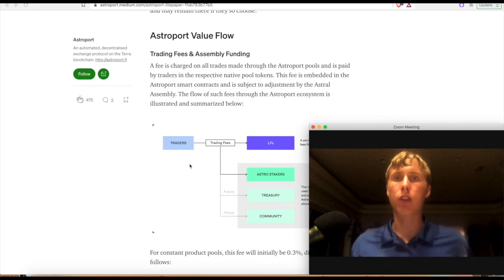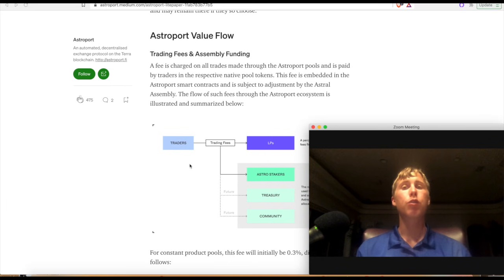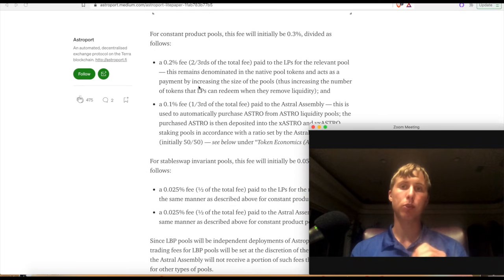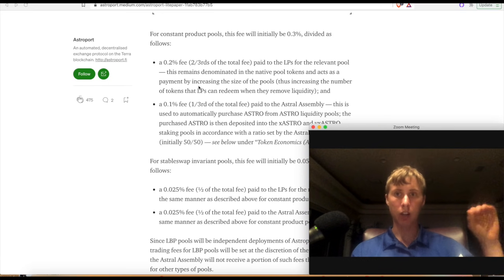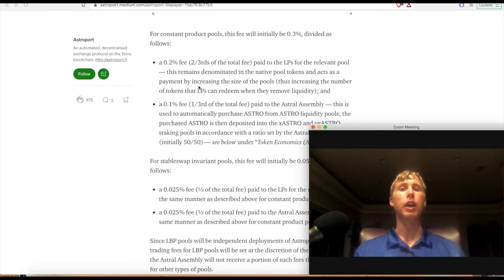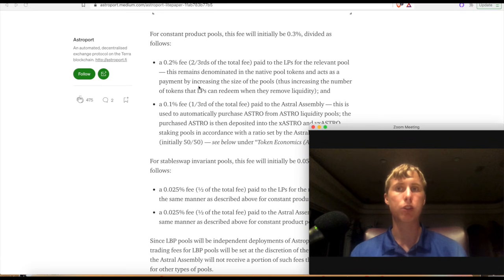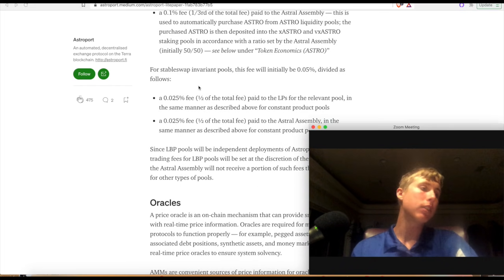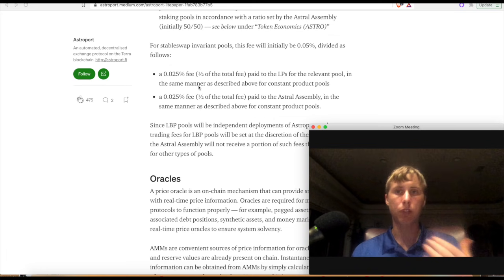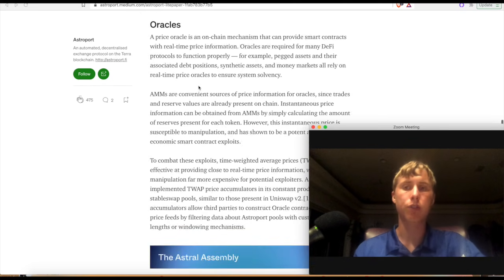Now let's explain the value flow for Astroport. It's similar to Sushi — it earns a portion of protocol fees as well as being used for governance. There is a 0.3% fee for traditional altcoins like Pylon Protocol and Anchor Protocol. Of that, 0.2% goes to the LP for the relevant pool, and 0.1% is paid to the Astro assembly — the people who hold xASTRO, which is basically staked Astro. For stable swap pairs, it's a 0.025% fee split 50-50 for a total of 0.05% — very low fees on stablecoins.